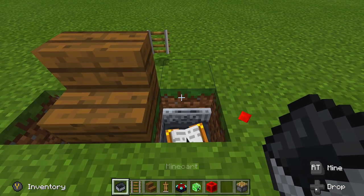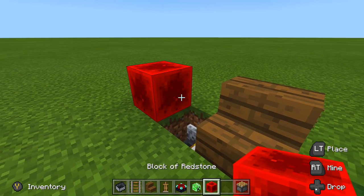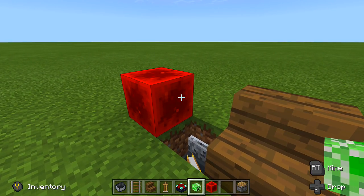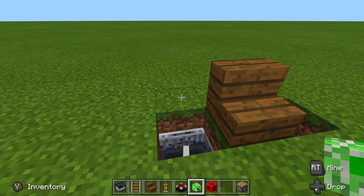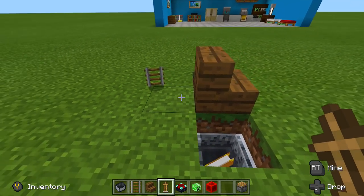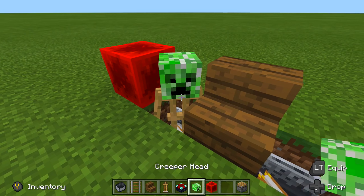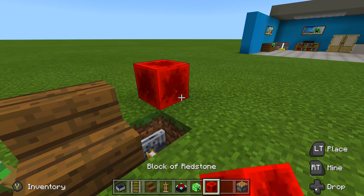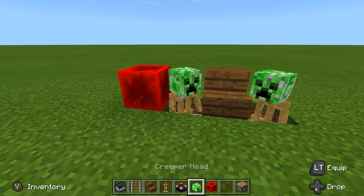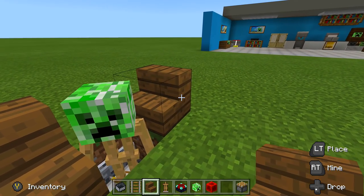Next, take out your armor stands and place them sideways towards the front — this is for if you're using creeper heads or mob heads. If you want to use a leather helmet or plate instead, come to the backhand side and face it in backwards. We're using mob heads, so place a block, face it inwards, place your mob head. Do the same on the other side — place the armor stand, let it fall into place, place the mob head on top.